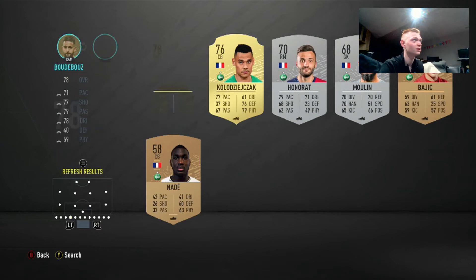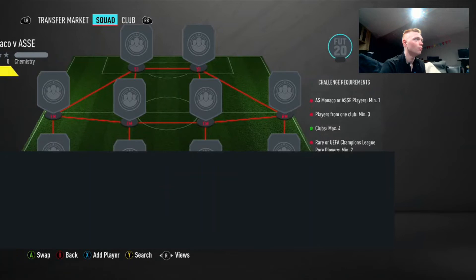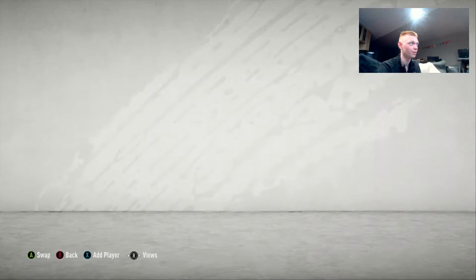Always be selling to lazy buyers — don't list your players for the minimum. And then ASSE — let's see what we can get for these guys. We'll check this right mid as well; he could be good because of the league SBC. We'll move over to Koljdzajak here — this guy will pick up about 950 coins from lazy buyers. Again, it's all about selling to lazy buyers. People always list their cards up for the minimum and it just doesn't make sense to do that — you can always get more coins out of it.